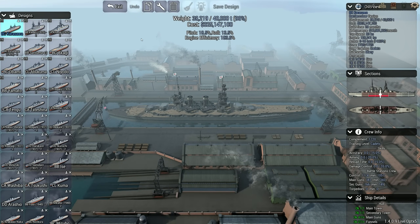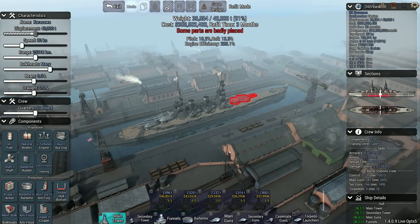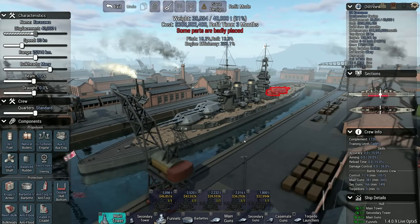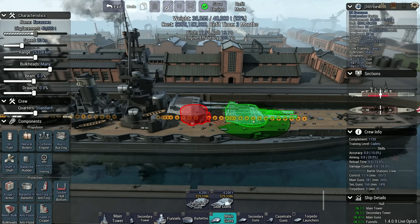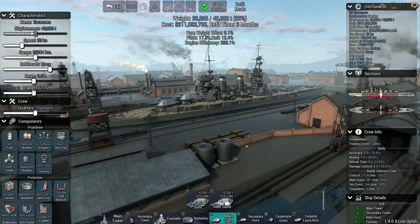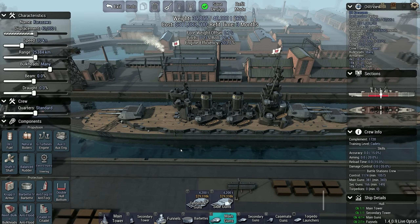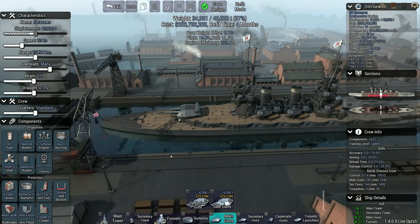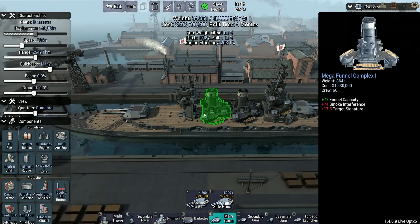Next up are the Karasawas — well, actually it's not strictly next up in order because these are the second battlecruiser, but these are the ones that look the weirdest and I wanted to see if I could fix it. So we're going to get rid of that situation and I'm probably going to swap them to triples.